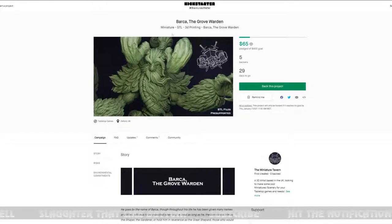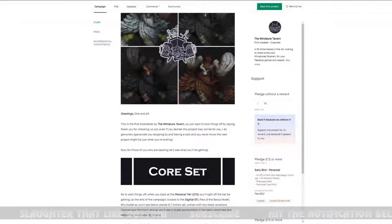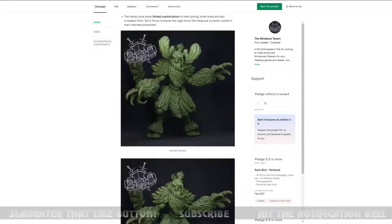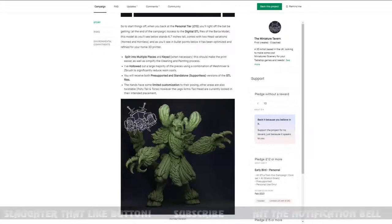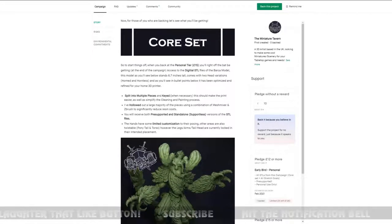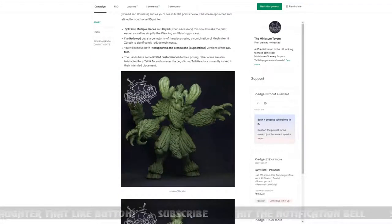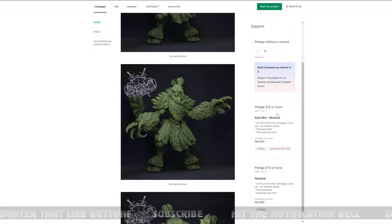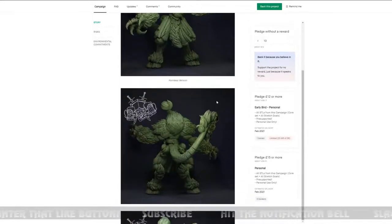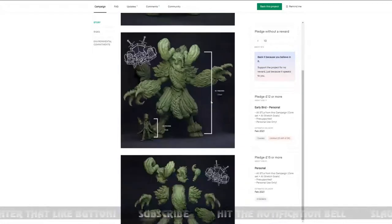The first thing on our official tabs is this 3D printing project: Barca the Grove Warden. They haven't hit their $400 goal yet. The thumbnail image looks awesome — it's some kind of tree folk or tree spirit looking guy, 6.7 inches tall. Early bird pricing is $17 for all STLs. That's a pretty cool model, supports ready, and there's the actual 3D print.